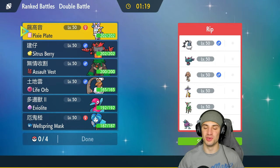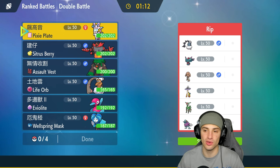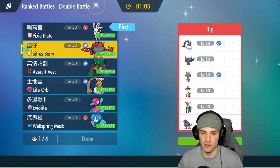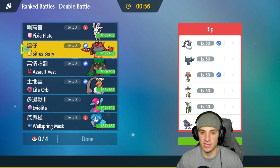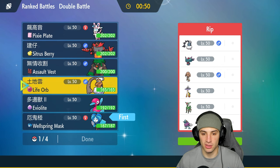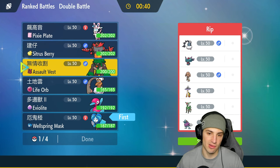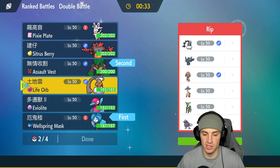Moving on to match number two. We're going up against a Hitmon Lee team alongside two Dragon types — Raging Bolt and Walking Wake. Sylveon won't be great here right away so I think in the back end could be better. They might lead Thundurus which is a big threat to special attackers, so going into Wellspring Ogrepon is a better bet. I'm going to lead Ogrepon alongside Rillaboom since they have a decent number of special attackers.